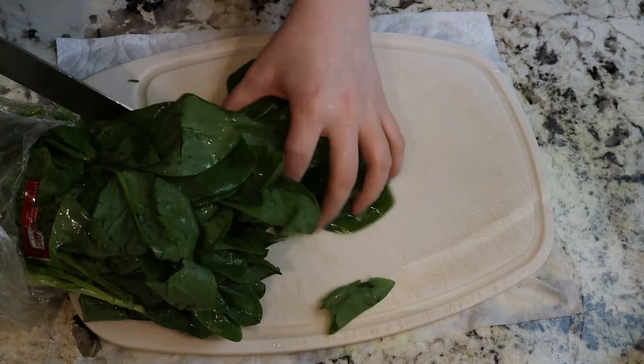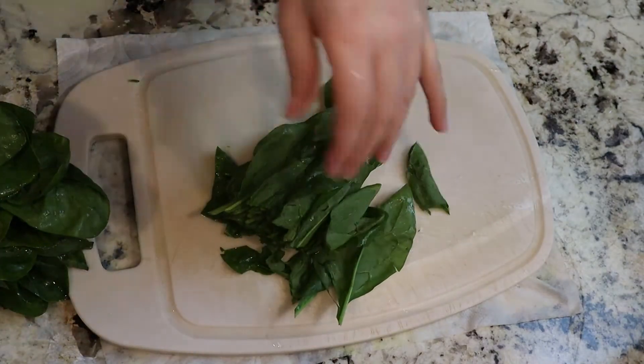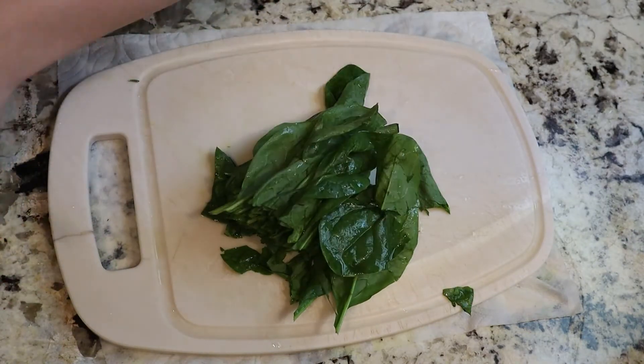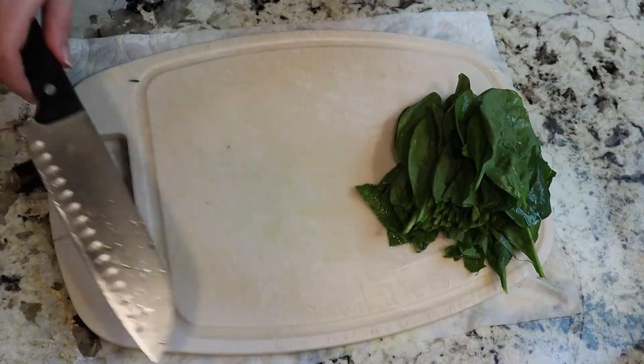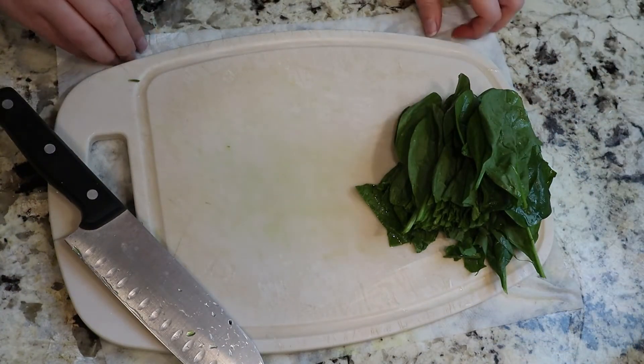While your pasta is heating up, you can get your veggies ready. I'm just gonna take some spinach — not really gonna cut it down too much, but that should be about enough. It's gonna cook down really nicely no matter what, so you don't really need to chop your spinach. Fresh is obviously better than frozen.